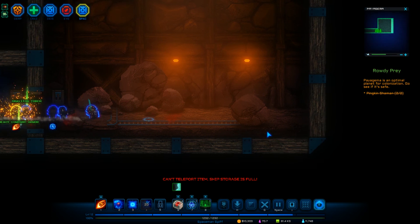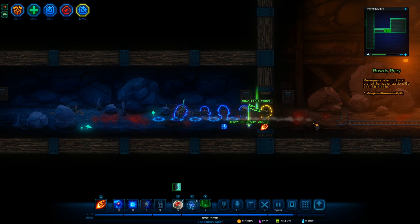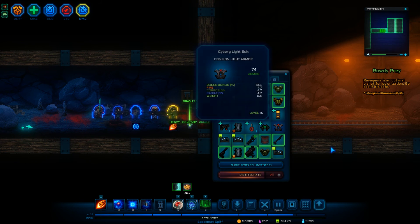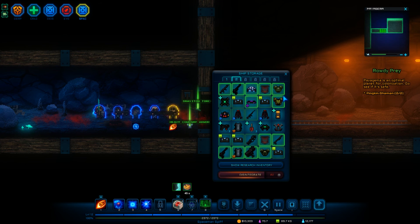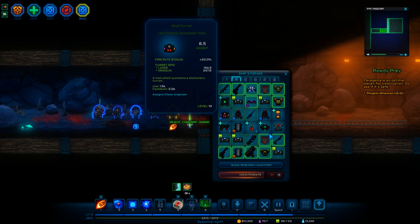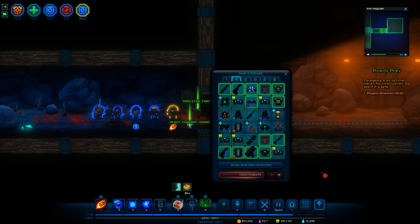We are, of course, out of space. Sweet — graviton torch, heavy armor. Let's look at anything else I can get rid of that is not gonna be — we've got so much stuff and I think we're gonna go over it next time. When I return — dude, just got a lot of stuff. Holy crap, this is amazing. I wish I could install that stuff. Multi-turret would be nice to keep. We can get rid of this — let's disintegrate that.